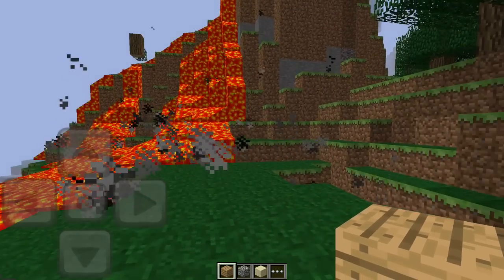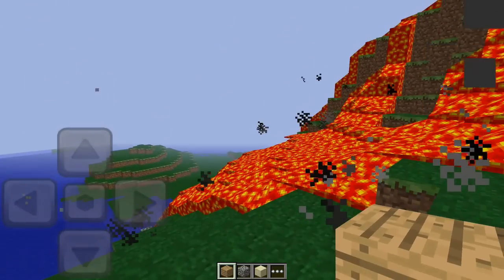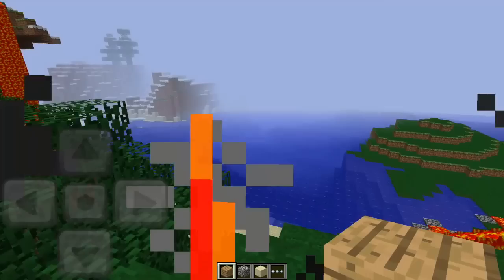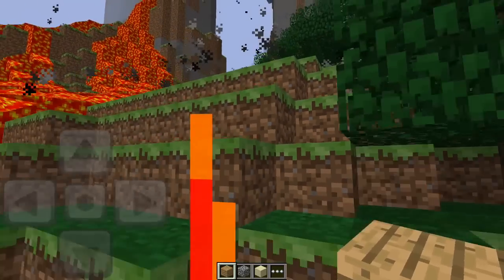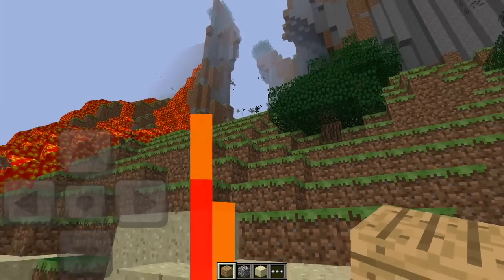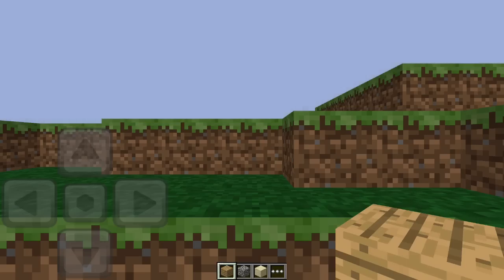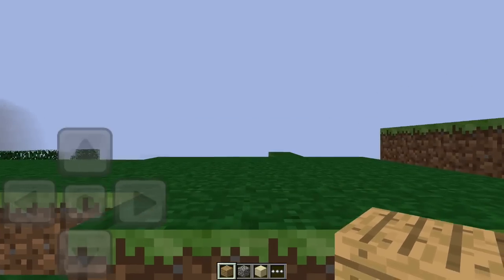As you can see, we're on a very intense seed and even on a strong device we're still getting some lag — this is what it looks like when I'm on fire. Because we're lagging too much here, I think we're going to have to switch worlds, so we're going to switch worlds super fast. This is actually a good time to talk about the world generation used for this version of Minecraft Pocket Edition.